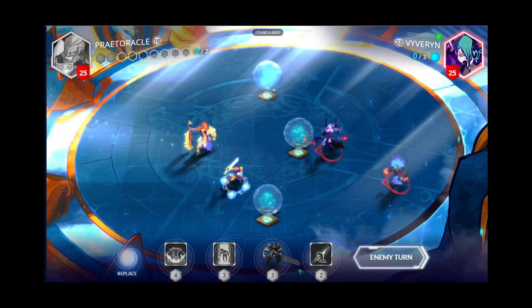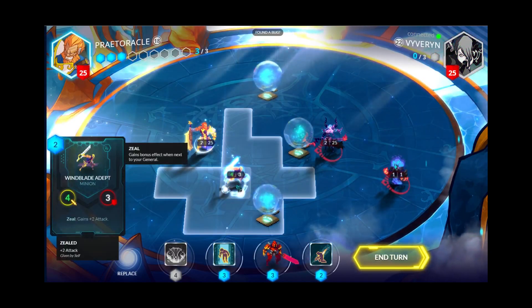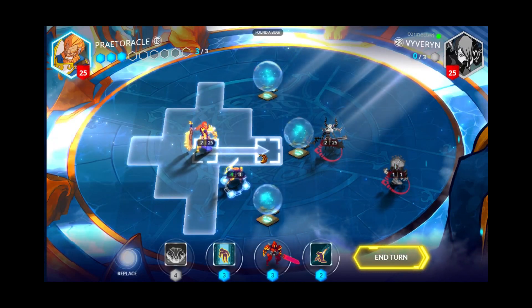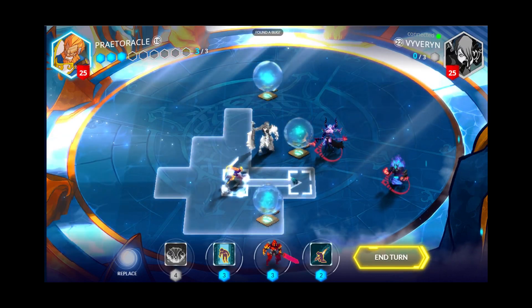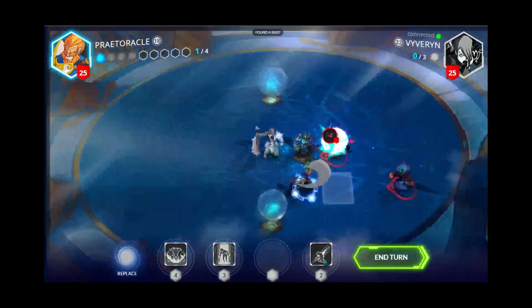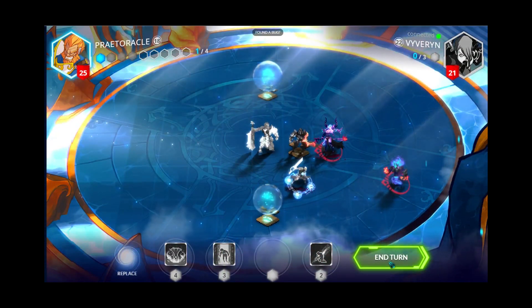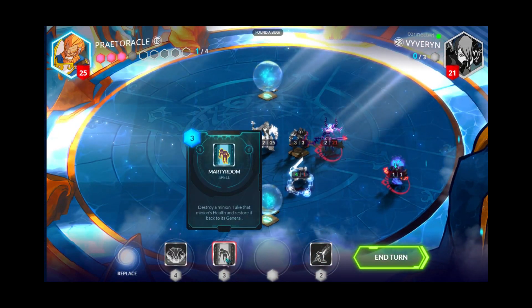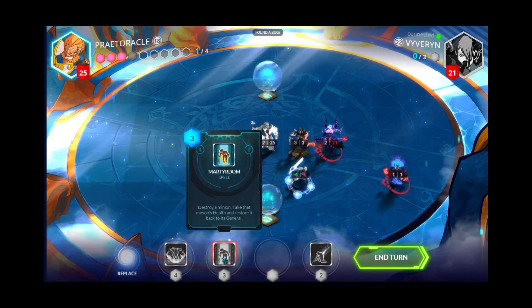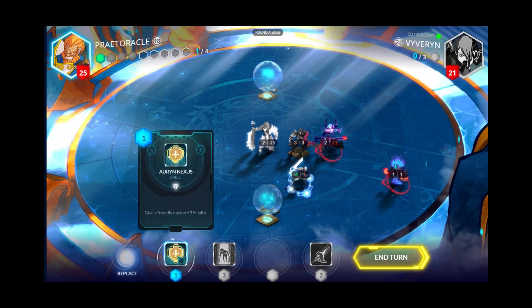There's the Helm of Mechazor, which only costs 1 mana and has no special effects — but the low cost is nice to have. There's the Wings of Mechazor which has Airdrop, the Cannon of Mechazor which has Range, the Sword of Mechazor which has 3/3 and Frenzy, and the Chassis of Mechazor which can't be targeted by spells.